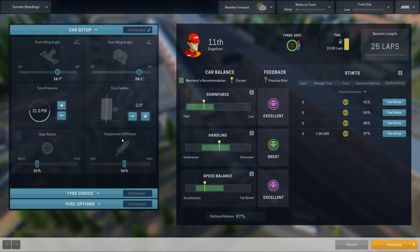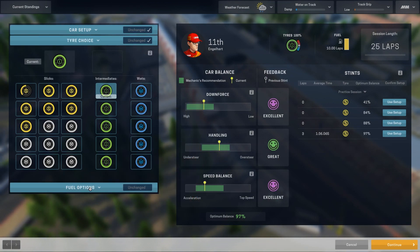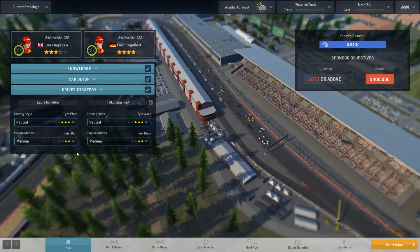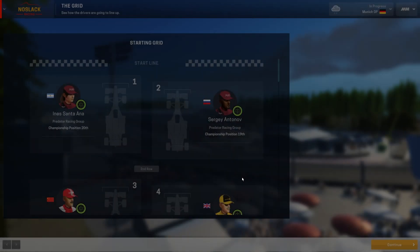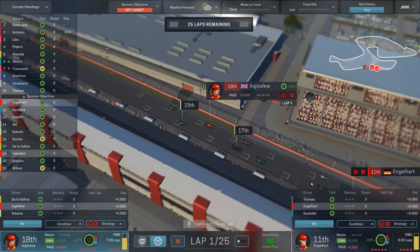Over to Falco — 97% setup, excellent. We're also running intermediate tires for him. Let's give him eight laps of fuel — one lap more than Laura — to get better positioning and a slightly later pit stop. We'll start both drivers on attack and overtake mode; with less fuel in the tank, that should let them jump off to a quick start.